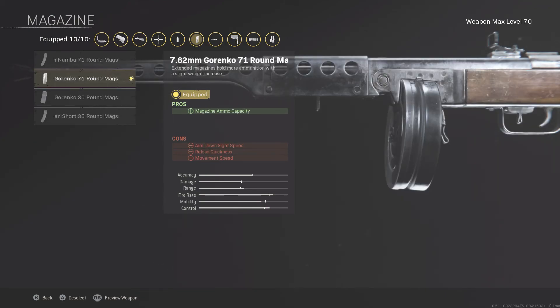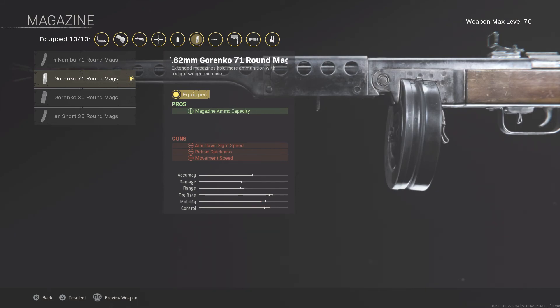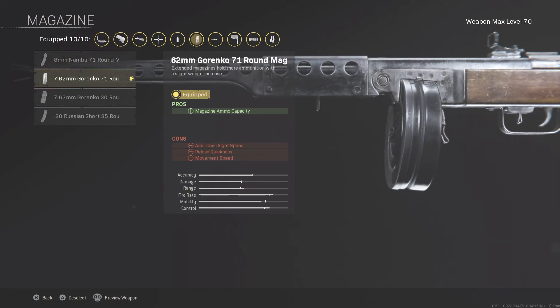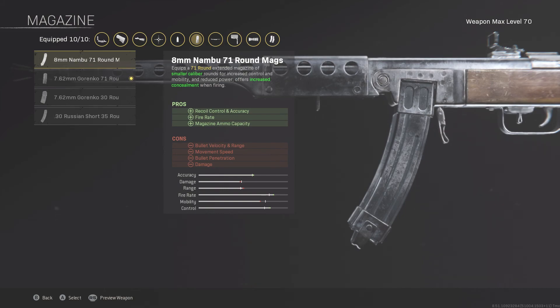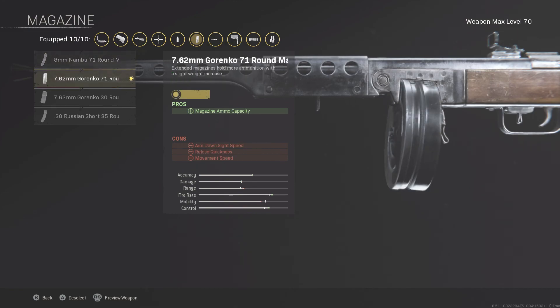Similar to the Owen Gun but with a little more to play around with: the PPSH magazine, you can go back and forth between the 8mm recoil control mag and the 7.62 that prioritizes magazine capacity. I've used both and can't really tell too much of a difference — though there's a little more recoil with the 7.62, so if you need more recoil control, the 8mm is the one. I don't think the last two magazine options have enough ammo for Warzone. Maybe the 30 Russian Short 35-round mag for a super high damage build, but it's really between the first two magazines for a good all-around PPSH class setup.